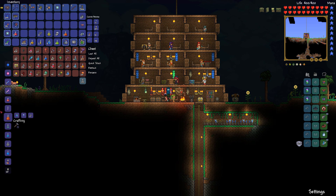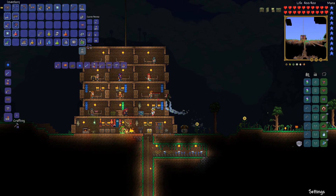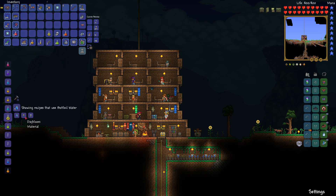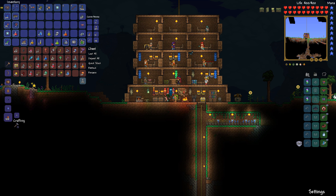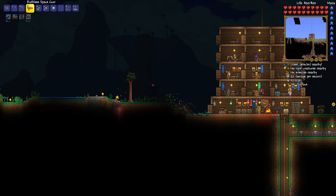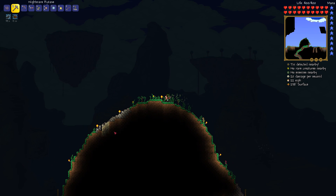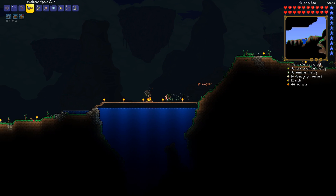I keep forgetting to open up my chest while I'm at this crafting station, because I can make a bunch of stuff. Why can't I make another Shine Potion? Wasn't it just two Blinkroot and Glowing Mushroom? Oh, it's Daybloom! How the hell did I screw that up? Alright, let's go find a Daybloom real fast — there's got to be a Daybloom on the surface. I'm sorry if this is not what you were wanting to see, but potions are going to help us out immensely, so let's gather a few of these before we go to the jungle.